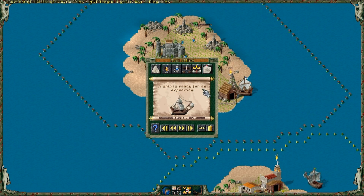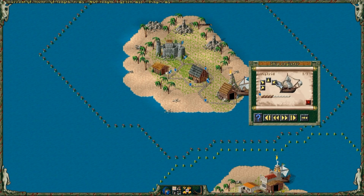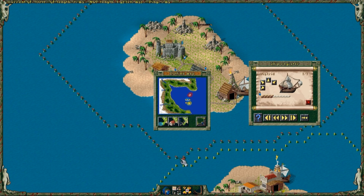The message says the ship is ready for expedition. Click on the ship. Now it shows some arrows. These indicate which way the ship will travel.